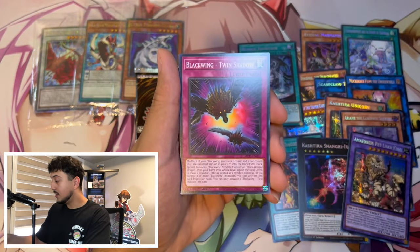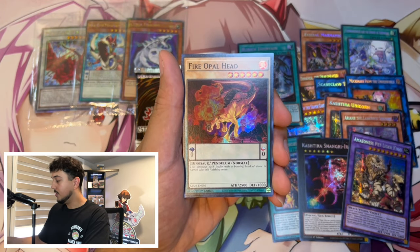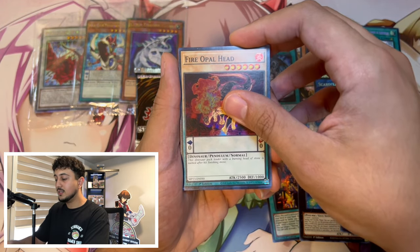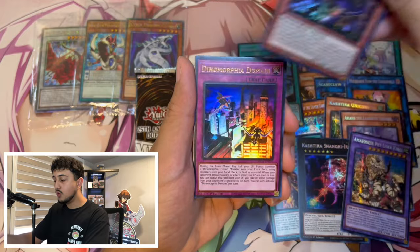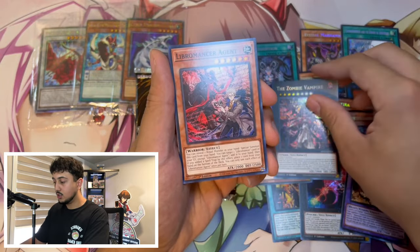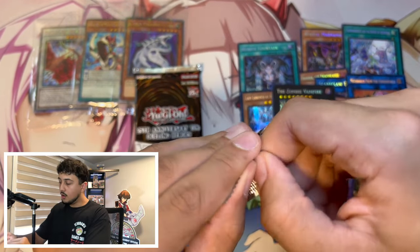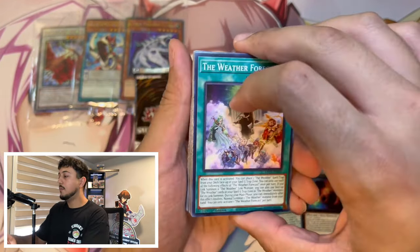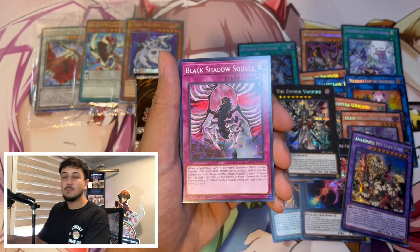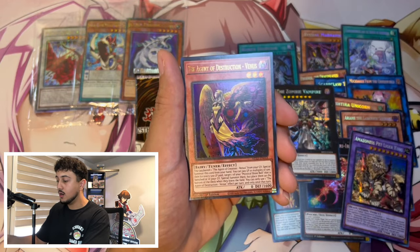Even if we don't get the error, I really want a Druis Worm, I really want a Bestial Lubelion. There are a lot of good cards in here. This is our last shot right here. This card's pretty cool if you play Dino — it's a target fours. Do we have a secret rare? No, it's an ultra rare. Lady Labyrinth is a really good card though. Zombie Vampire is another really good one as well. We're not gonna see the error in this video — unfortunately. It was really something I was gunning for.